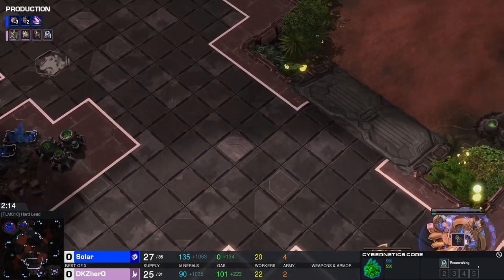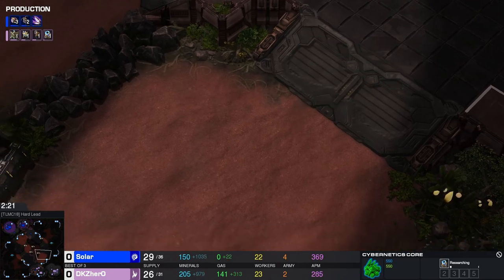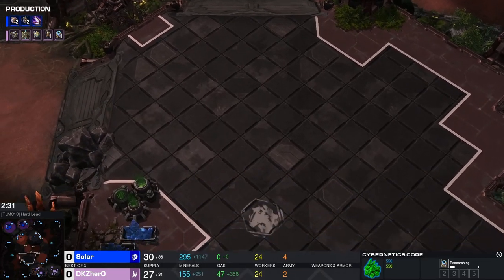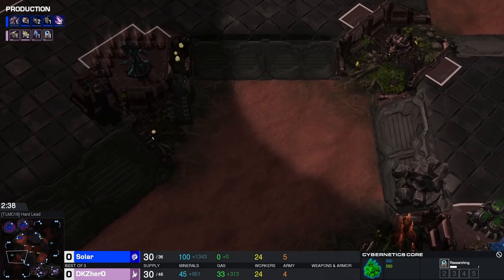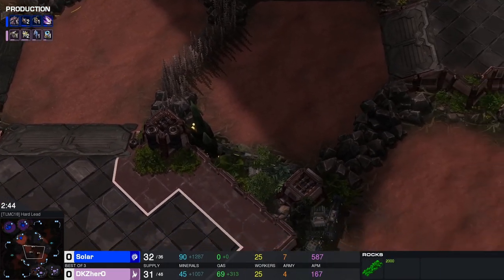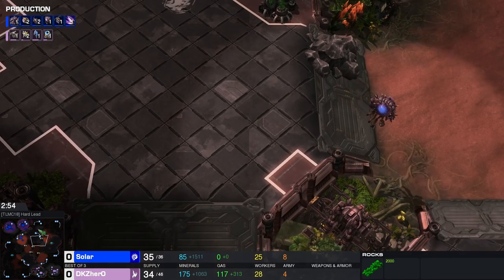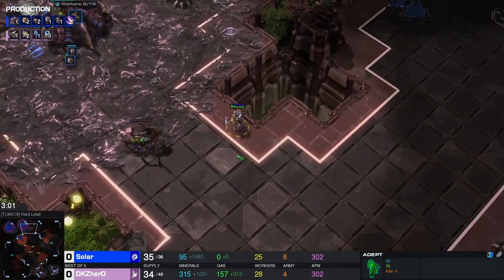Third players are going to want this one — maybe Protoss in turn would prefer to take the triangle. There are rocks here that need to be destroyed before your third is exposed, so you've only really got one way in. Overall the map looks pretty neat — some Xel'Naga watch towers, rocks that stop the direct rush coming through. Seems pretty decent, very red map.